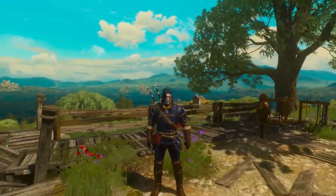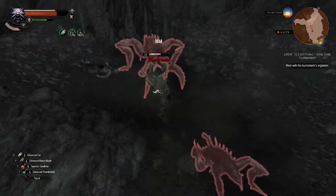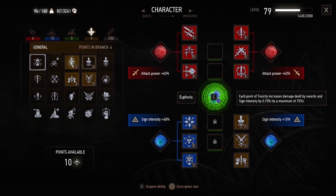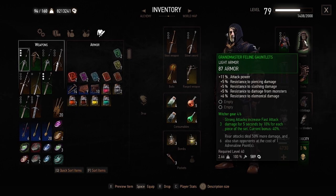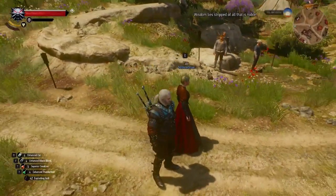If you have the Blood and Wine DLC you can get the Grandmaster level of this set, which will give you a hood. This set also has a crossbow if you want it. The best build for this set is a hybrid build of combat and alchemy. Also remember to include the Cat School Techniques skill in your build if you are using this set or any light armor sets, to increase your critical hit damage up to 100% and your fast attack damage by 20% when wearing the full set.